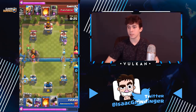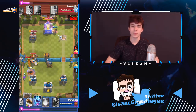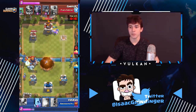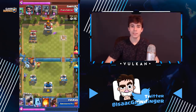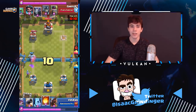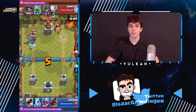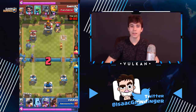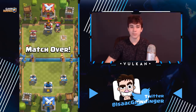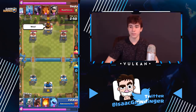The most shocking thing I noticed from watching top 200 2.6 pros is that sometimes they actually leak elixir. You'd think with 2.6 you never want to leak elixir — it's the cheapest viable deck in the game — but it's actually quite common that they'll have a hand like ice golem, log, musketeer, and cannon, and they'll just wait 10 seconds because they want to see what their opponent does and don't want to waste their ice golem, which is really useful on defense.